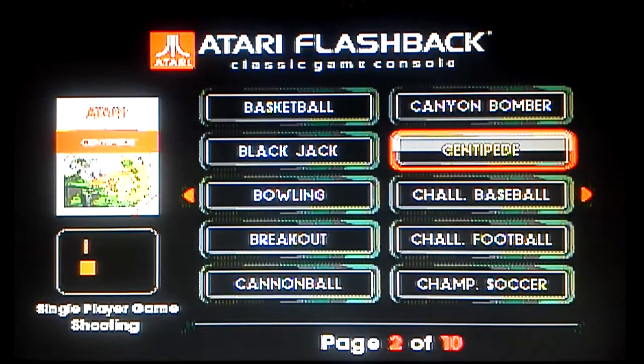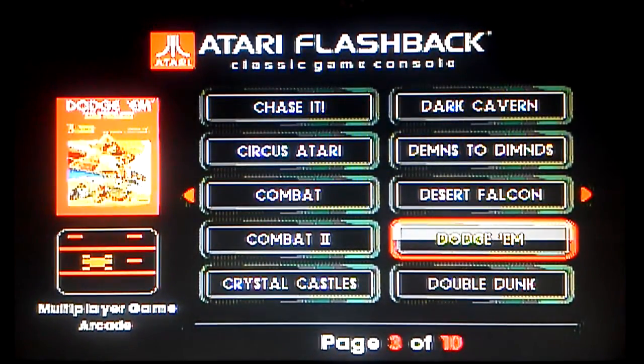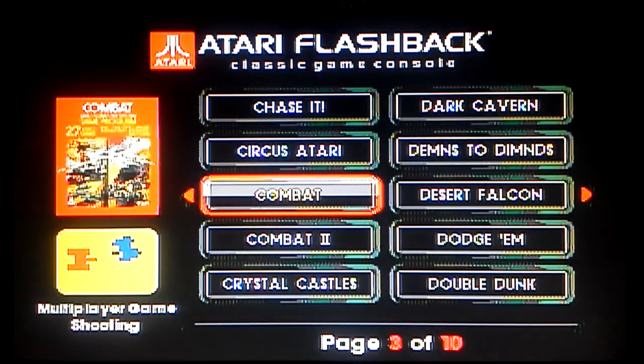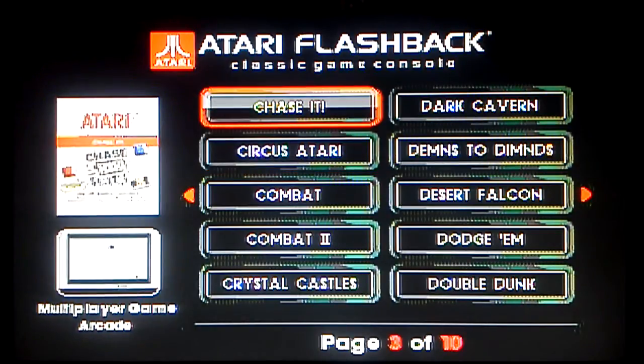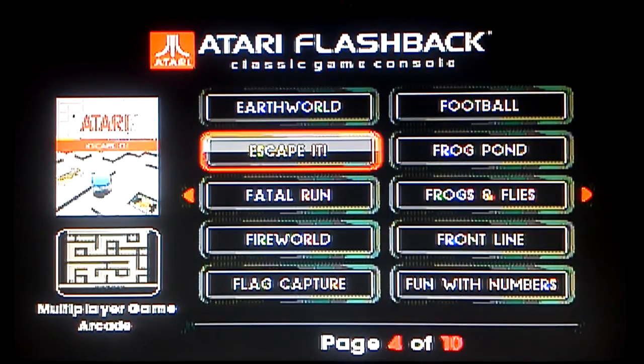Here's page 2 — ten more games. Centipede, very fun. Breakout, of course — classic. Bullion is kind of fun too. Dodge is very difficult. Dark Cavern — we're going to be playing that one in a second. Combat games are good. Combat 2 — I kind of forgot they did a second Combat game. Circus is fun but really requires paddle controllers, which you can use on these flashback systems since they have the same 9-pin input. Chase It is a homebrew. Earthworld — part of the Earthworld, Fireworld, Waterworld series, with the never-released Airworld.